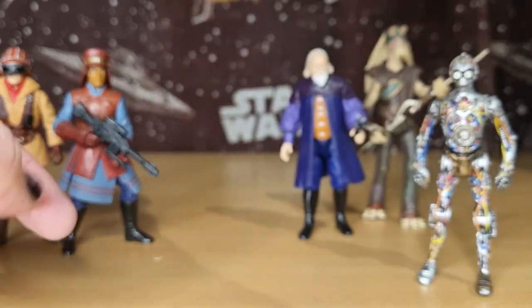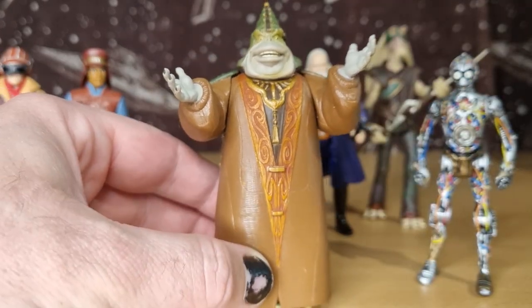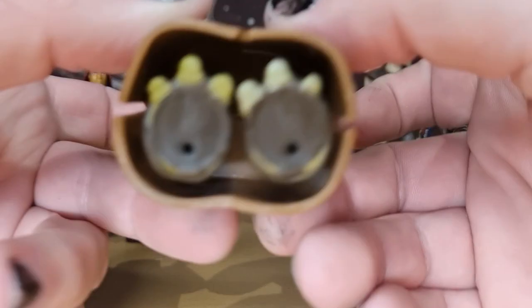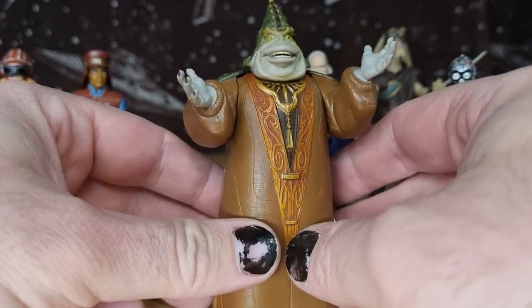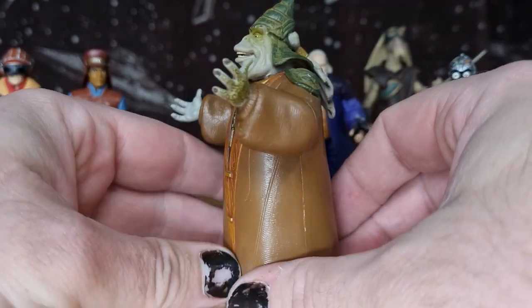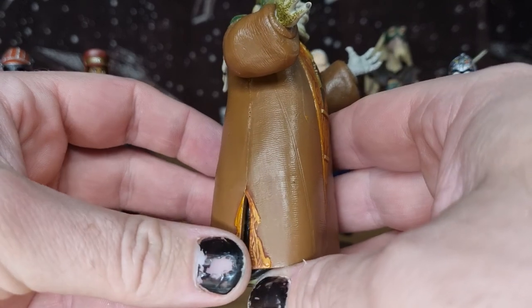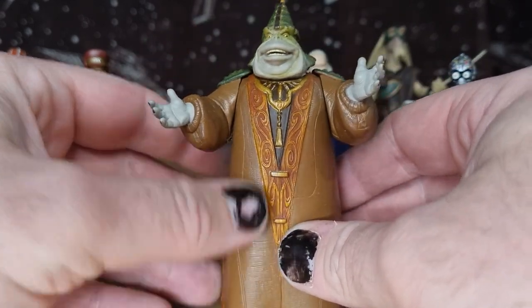So next we've got Boss Nass, and while this isn't the 1999 version, this is the Power of the Jedi from 2000. This one was a little bit more to scale. The original Boss Nass — he was a little bit small, not as accurate. I don't think it was based on concept art more so. He is a little bit small, but he did come with a big staff.